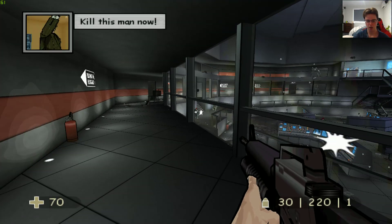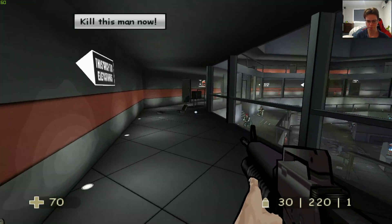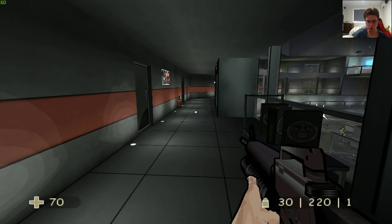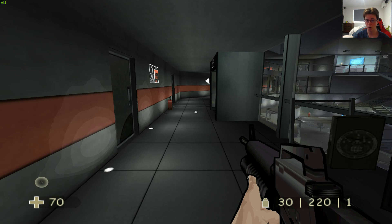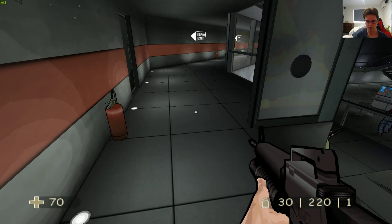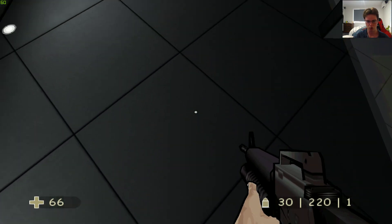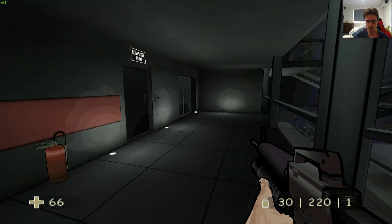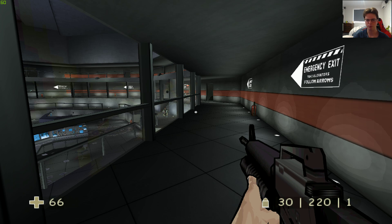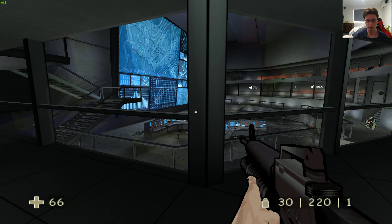I am on OpenGL, and thankfully I chose OpenGL for this video because it's really hard to test out the 16x anisotropic filtering. It does work on Direct3D 11 but not OpenGL, so it's really hard to test anisotropic filtering with a ground texture that looks like this — it's just a flat panel, so it's hard to tell if it's working, even on Direct3D 11. But take my word for it: play other levels and you'll see the difference. Other than that, that's pretty much it — thanks for watching.